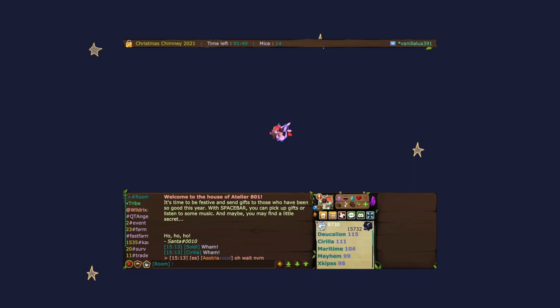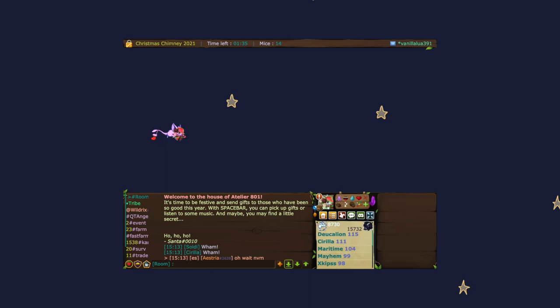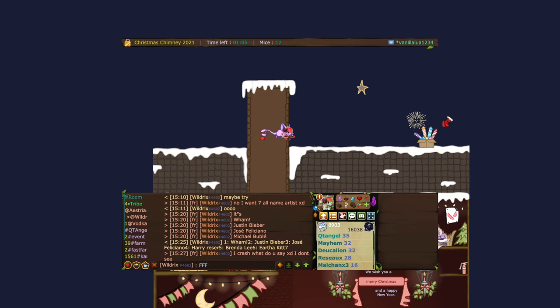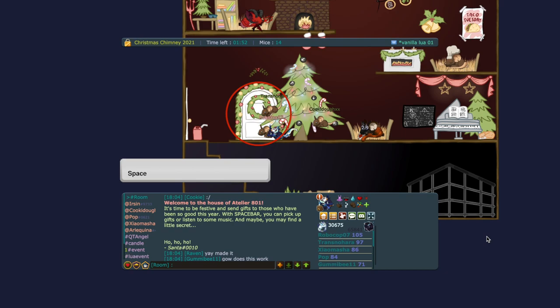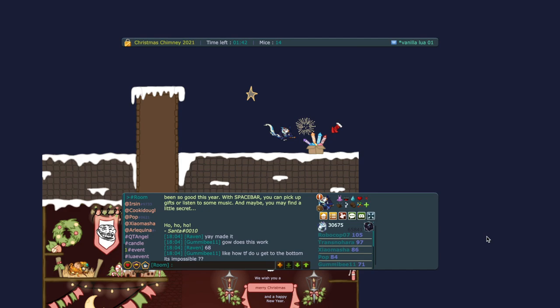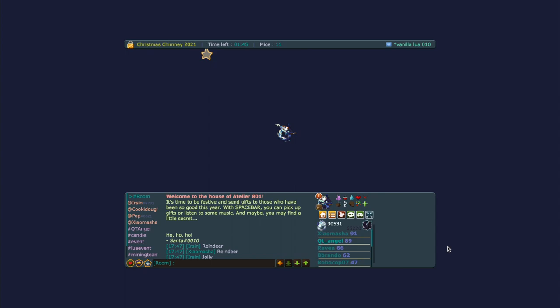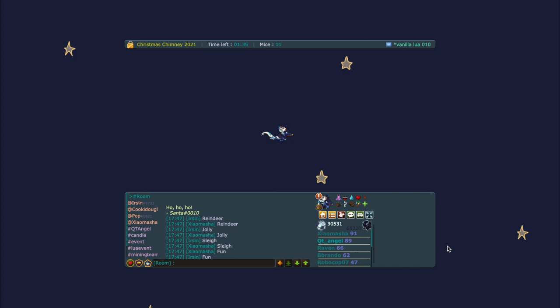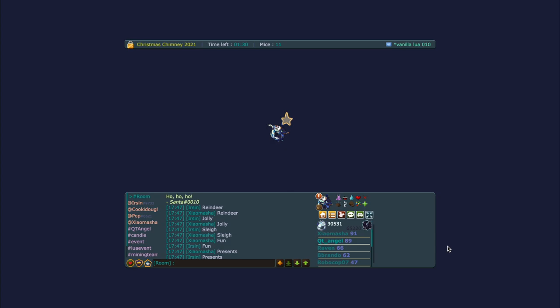No one knew anything about stage three when I was recording, so we had to figure it out ourselves — but I've got you now. The mission is to go back up to your sleigh. Go down to the door next to the tree, press spacebar, and you'll be transported up to the roof. Go to the box of fireworks on your right and press spacebar — it will launch you up. The stars are roughly in the same layout each time. Stay near the left corner of the fireworks box as it lies between two sets of stars, so the stars won't stop you much.